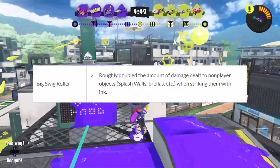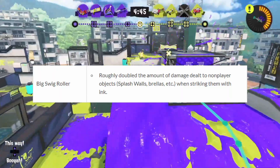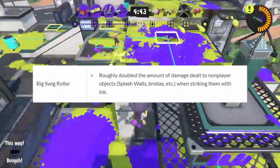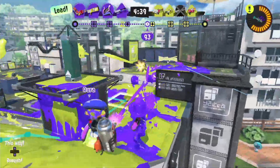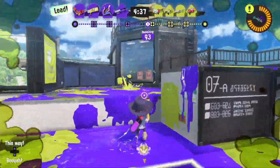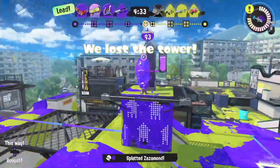Starting off, the devs doubled the amount of damage Big Sweet Roller can deal to non-player objects like splash walls, brellas, etc., when striking them. Not sure about direct hit with Big Sweet Note. It's basically Object Shutter on crack without using Object Shutter, but I doubt more people will start using Big Sweet Roller in its current state, even with this new balance, especially considering it's a dismal kit at the moment.